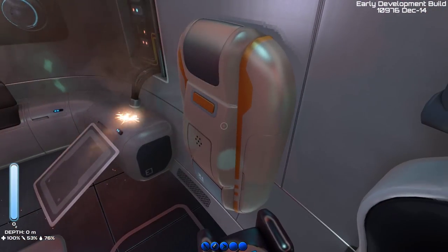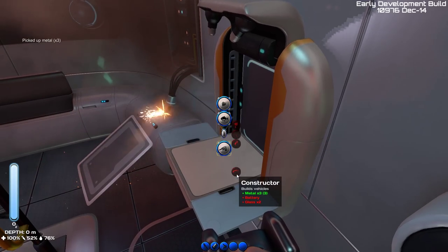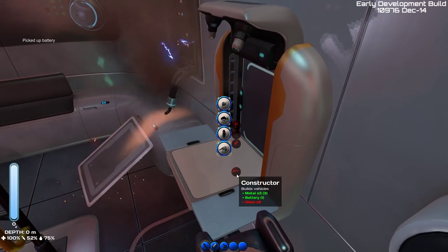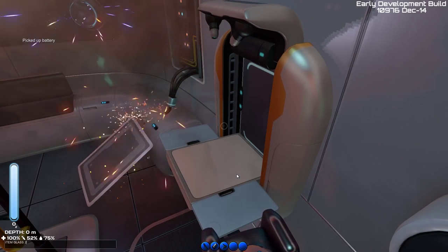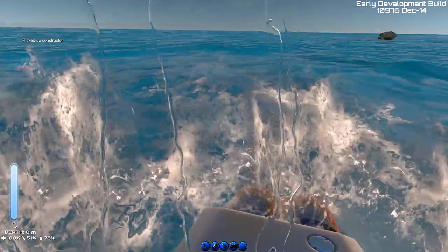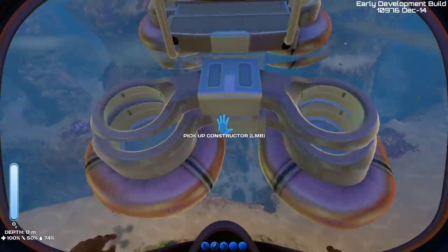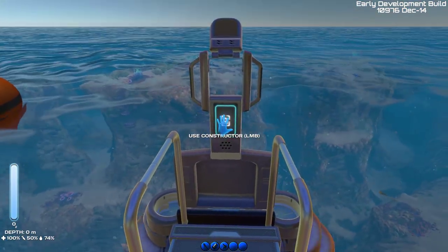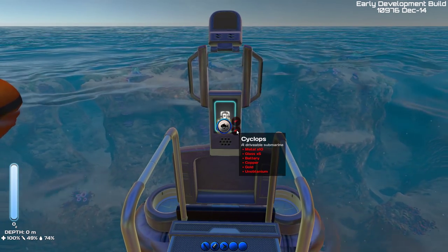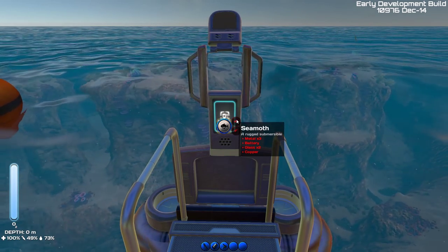Let's do something more interesting. We can create a constructor, and for that we can use console commands to get whatever materials we need — battery, glass. Glass 2. Now we can make a constructor. This thing can be deployed on water. At the moment the constructor lets you create two vehicles. You cannot create the Cyclops because it requires an unobtainium element that's ridiculously named, and you obviously can't get it even through the console — so it doesn't exist yet.